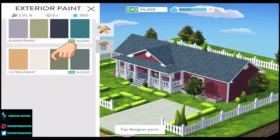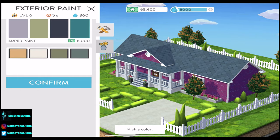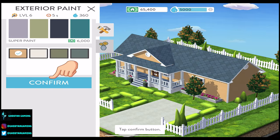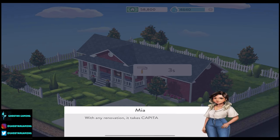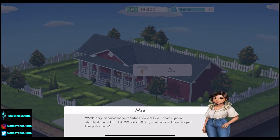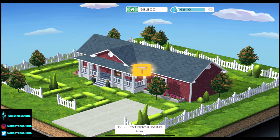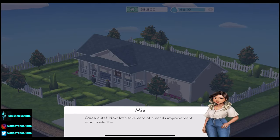We get to choose with only $65,400 — ultra paint or super paint — and we have to tap one of the paints. We can choose which one we want from this. I'm gonna do that one and confirm it — so we bought it. With any renovation, it takes capital, some good old-fashioned elbow grease, and some time to get the job done. Wait for the job to finish — it's one second — and tap the exterior paint. We have a new paint job on our house and one star. Oh cute.